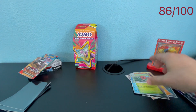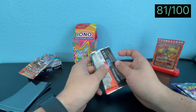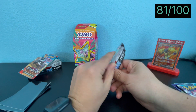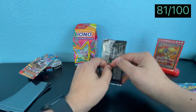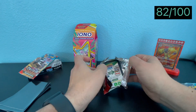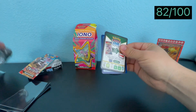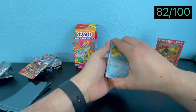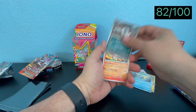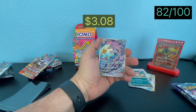Obsidian Flames was a dud. For Paradox Rift, what do we want? We want Iron Hands — that's the most expensive card right now because of the Future Hand Deck. It was popular but I guess it's not popping as much anymore.